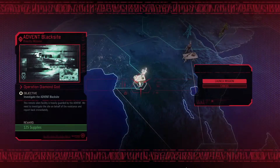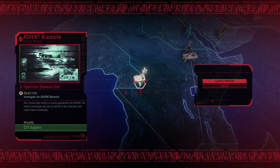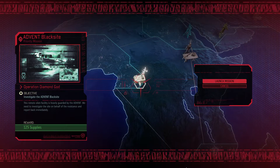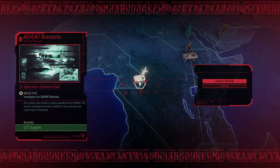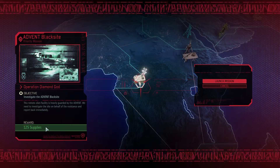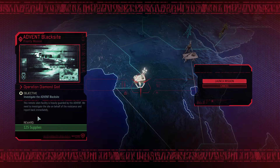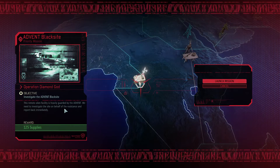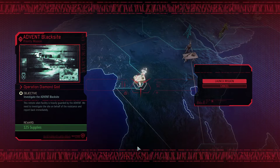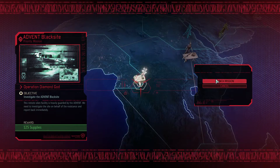Hello and welcome back everyone, I'm Blumada Banana and this is XCOM 2. We're finally doing it — we are going to jump into the Advent Black Sight. I think I've been calling it the Dark Sight for a very long time, but it's the Black Sight. It's Operation Diamond God, we have to investigate the Black Sight. This remote alien facility is heavily guarded by the Advent. We need to investigate on behalf of the Resistance and report back immediately. All this red stuff on the screen is a bit unnerving — it seems like a bad idea.